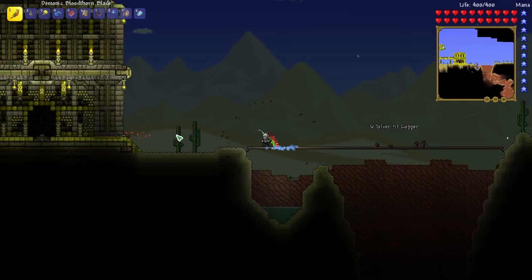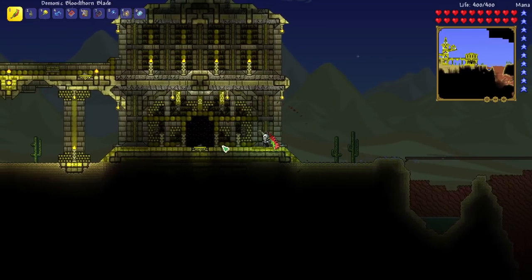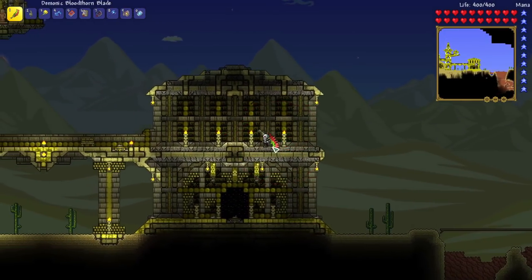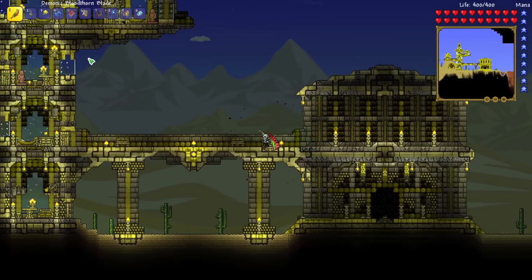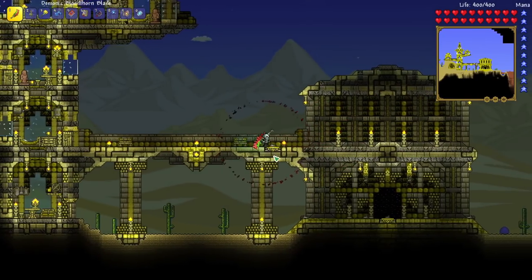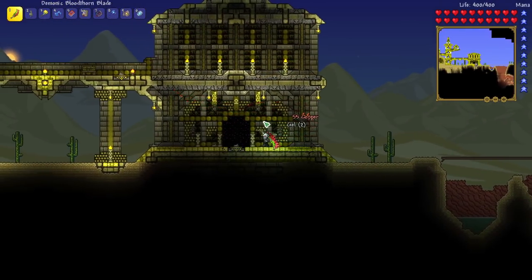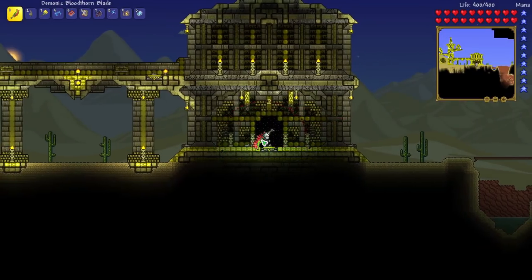But before I go to the jungle, I wanted to show you this awesome build submitted by AlwaysChill. We had the build contest going for the Seth the Skeleton base, and then the second part of the contest was for overworld builds for other NPCs, and this one is so amazing. It's from AlwaysChill, and it is a desert temple.